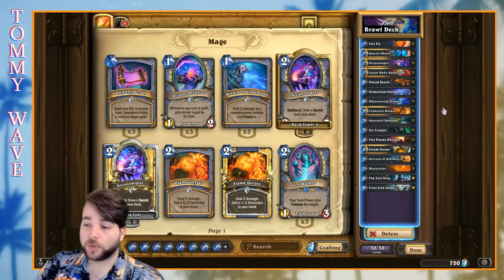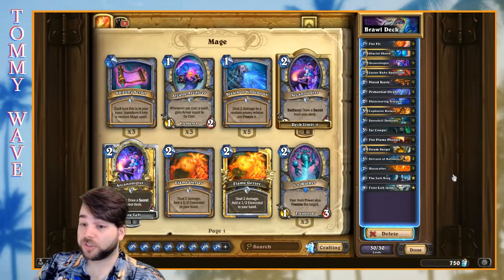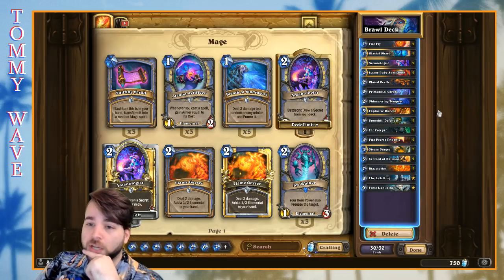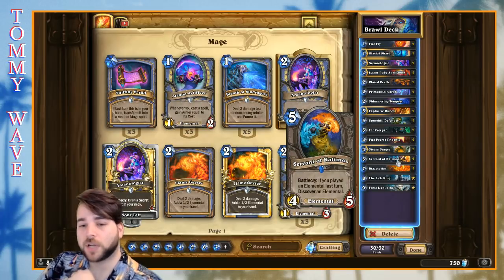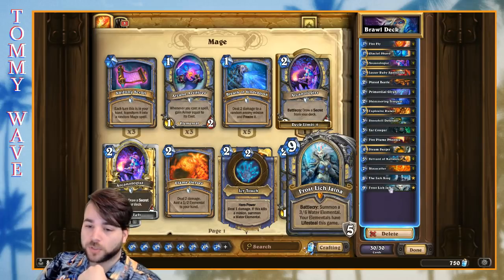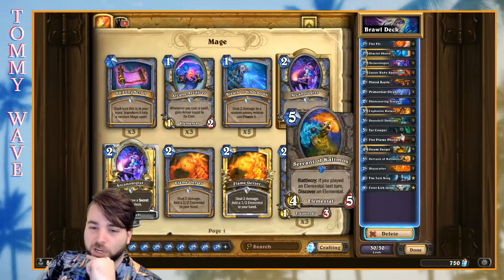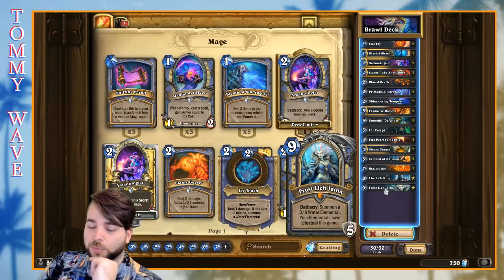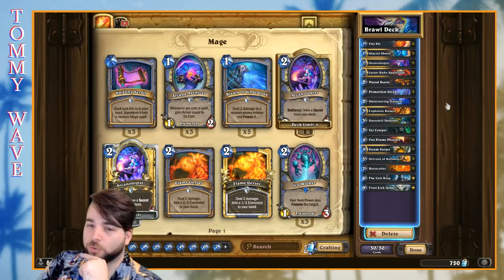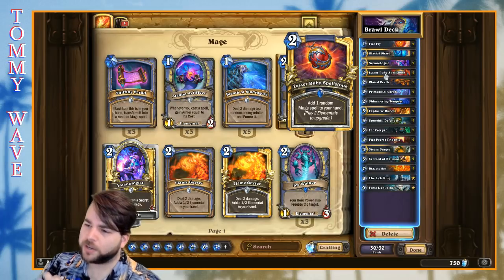We have a really sweet Elemental Mage deck from SuperNewman on Hearthpwn. It's pretty straightforward — lots of Elemental all-stars starting early with Firefly and Glacial Shard, into Shimmering Tempest, and then the later game package of Steam Surger and Servant of Kalimos to hopefully discover some big Blazecallers. Then Frost Lich Jaina to hold it all down. If you're missing Frost Lich Jaina, I probably wouldn't recommend jumping on with this one. Really excited to play some Lesser Ruby Spellstones — a card that never really got much love during its time in Standard.